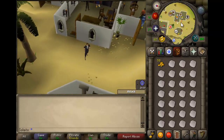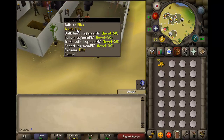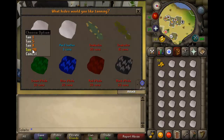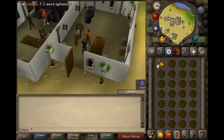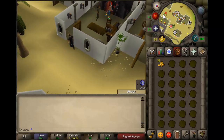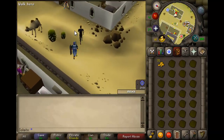After that you run to the north, all the way out to the tanner. The tanner is the third building starting from the bank — first you arrive at the cooking range, then the furnace, and lastly the tanner, which is called Alice. You want to trade Alice and let him tan all your cow hides into soft leather, which will cost you 27 coins precisely.